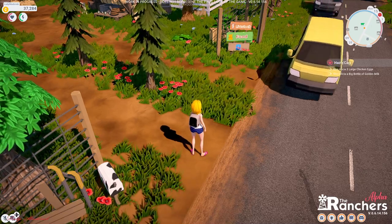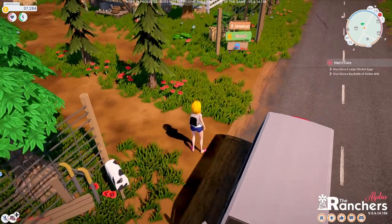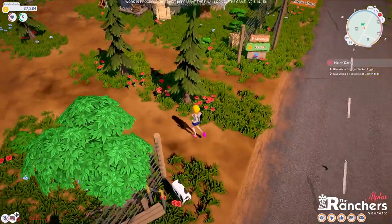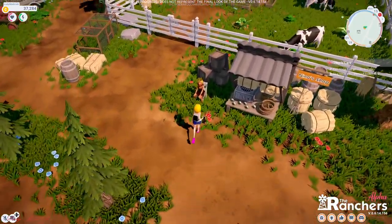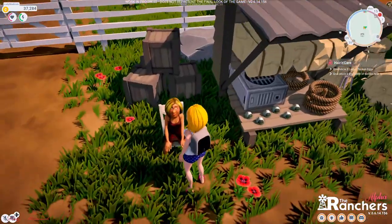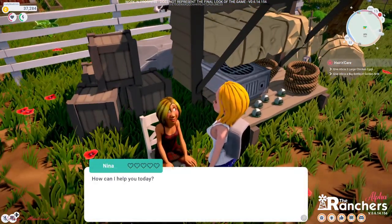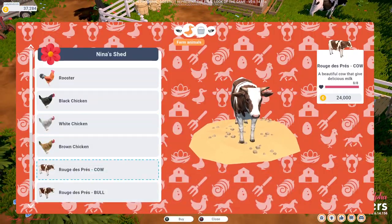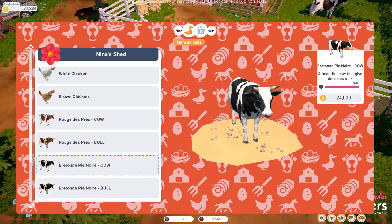Hello everybody, welcome back to the Rancher's New Beginning. As you can see, we are here in front of the livestock shop — Nina's shop. Now we're going to buy a cow, and I will show you how to bring your cow to your farm because our delivery is not yet ready.